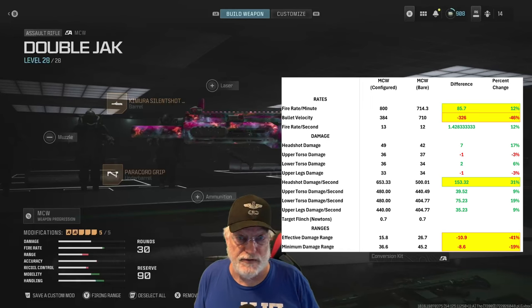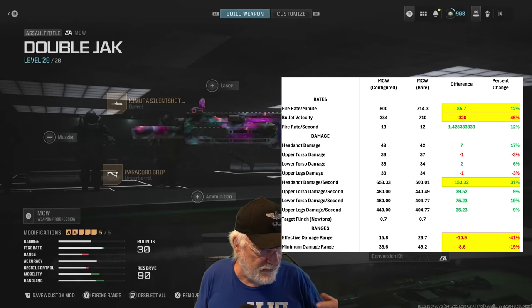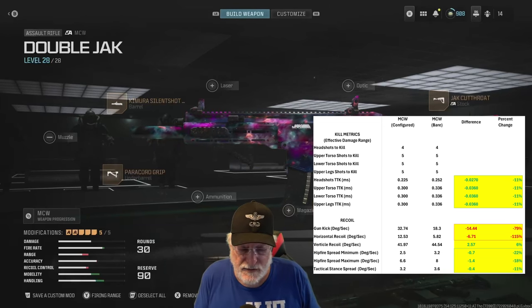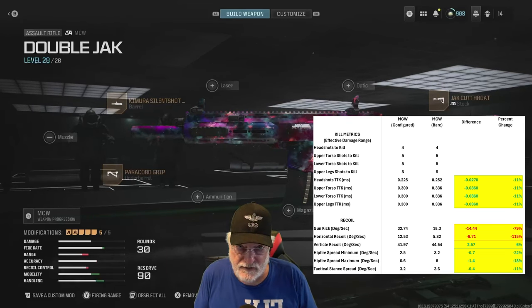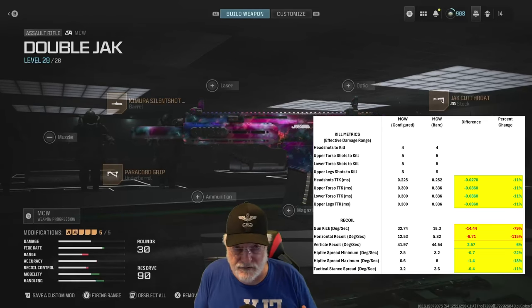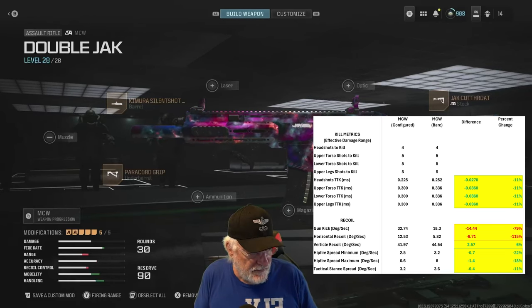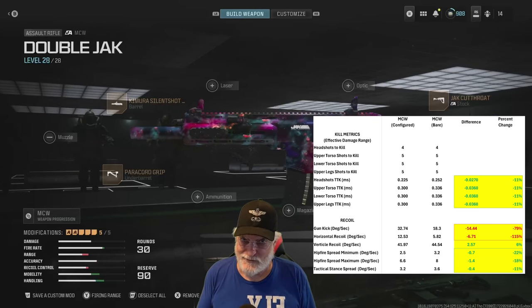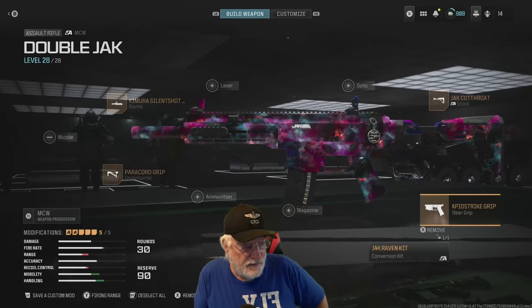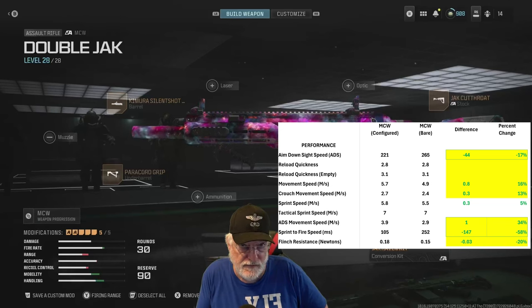Play style, what the enemy is doing, what their play style is — for short or medium range maps, it doesn't matter that you lose some distance because 15.8 meters, almost 16 meters, is still good. The number of shots to kill for headshot, upper torso, lower torso, upper legs hasn't changed, but the times to kill have changed by 11% across the board — it's a better time to kill. The vertical recoil actually improved with this configuration, as did the hip fire and tack stance significantly. ADS movement speed is 34% better at 3.9 meters per second versus 2.9, and sprint to fire went down to 147 milliseconds — cut more than half from the bare bones version.